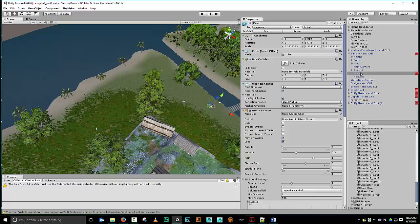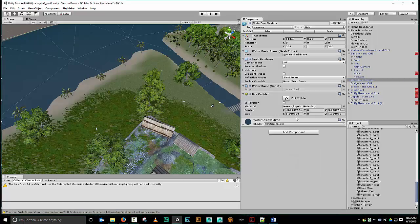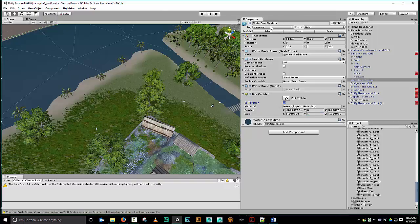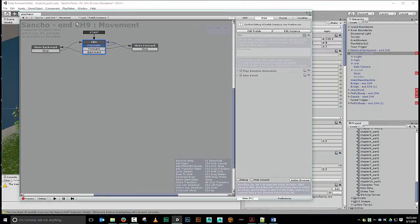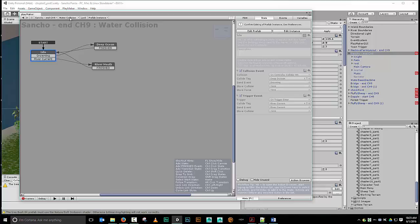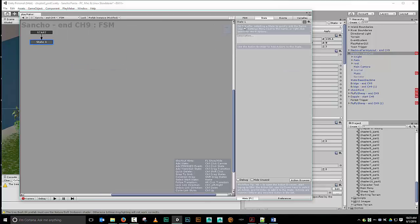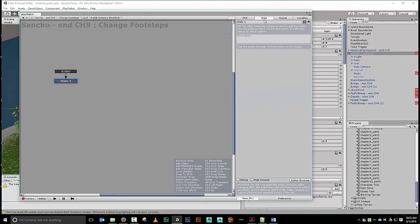I'm going to find my water object and add a box collider to it. Currently it has a size of zero on Y, so I'll make that a one so it has some depth to collide with. I'll make this a trigger volume, give my water a tag of 'water', and then go to Sancho. I'm going to create a brand new FSM on Sancho and call it 'change footsteps'. We've got state one — I'll call it 'standard state' — and I'll add another state called 'water'.